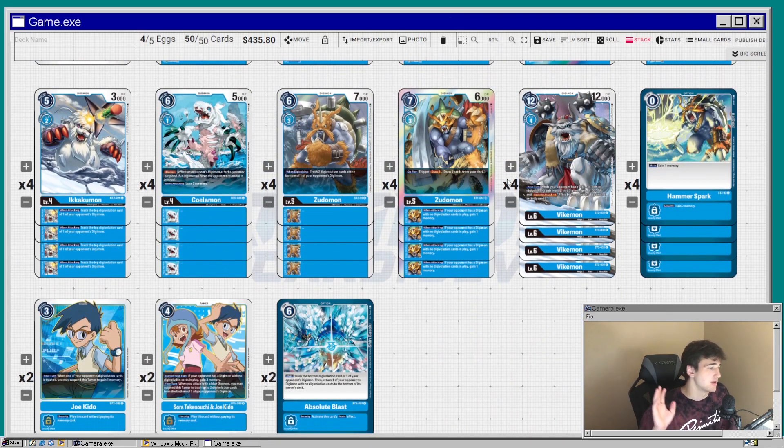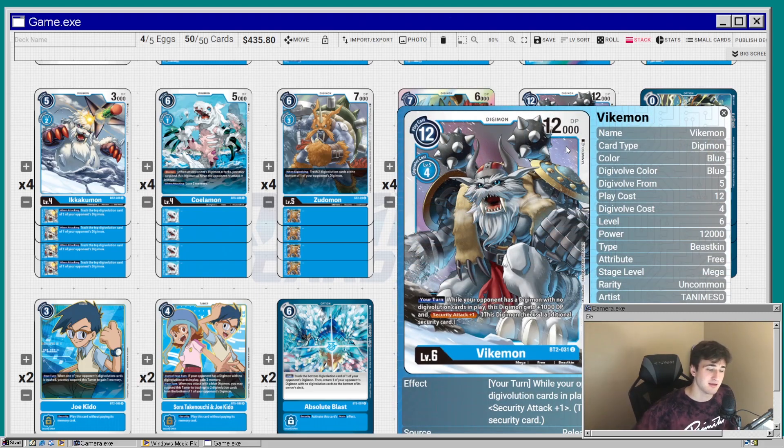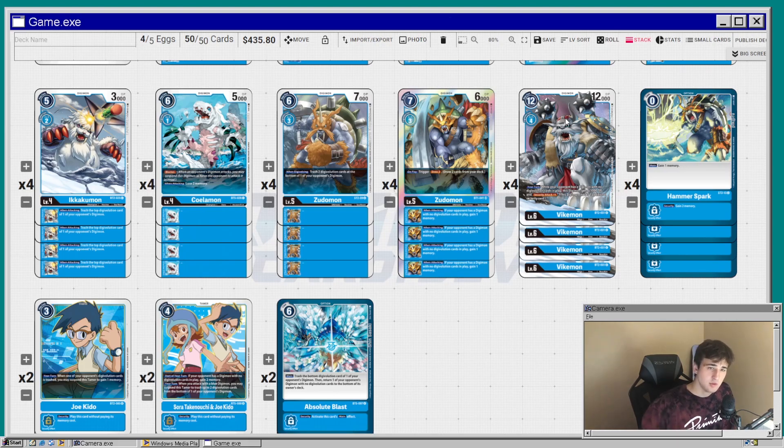Into level sixes: things get a little tricky because there aren't many in the Gomamon evolution line. We're running Vikemon — I looked it up to double check — he is the mega form of Gomamon. On his turn, if your opponent has a Digimon with no Digivolution sources, he gains 1000 DP going up to 13K, and gains Security Attack plus one. We're running four of him since he's the only option.